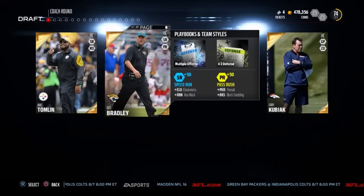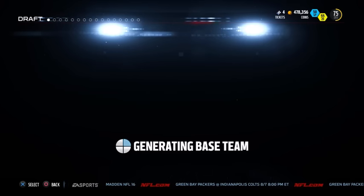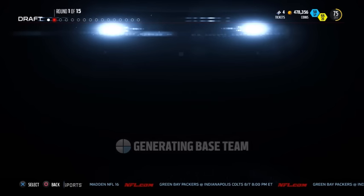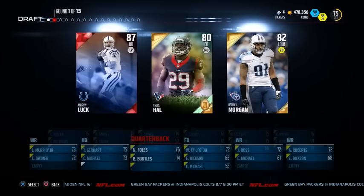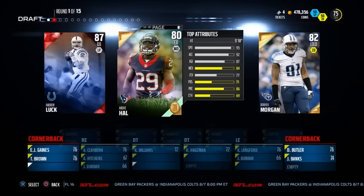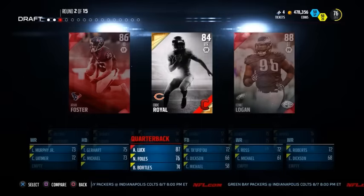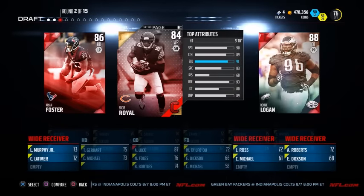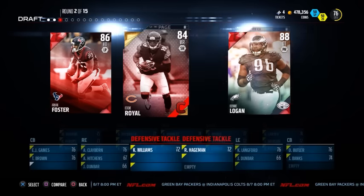Hi guys, welcome back to another draft on my channel. You'll probably be able to guess who the main player of this draft is from the title, but we'll get to him later. Starting off, we get Andrew Luck as a pick — loving the score back in this game. He's a very well-rounded quarterback, good at pretty much everything, so I'll lock down the quarterback slot early on with Andrew Luck.